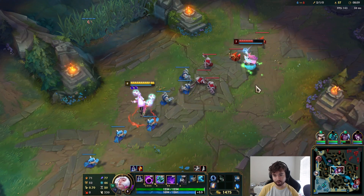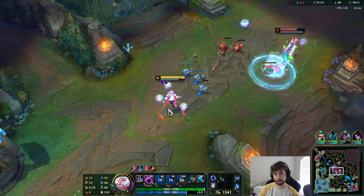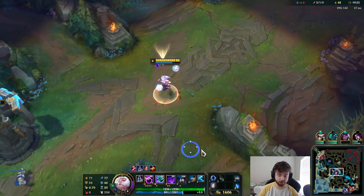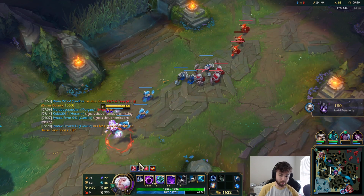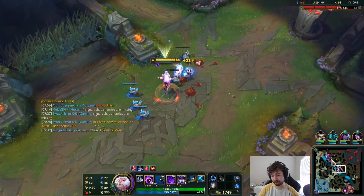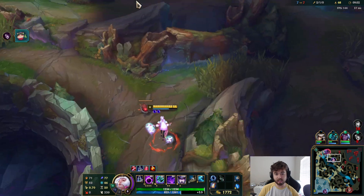I think her build path is still pretty normal — probably going for Luden's. She definitely doesn't have mana issues; I only have Lost Chapter and as you can see, I'm chilling. This is not really costing that much mana for me. How your ultimate works if you're new to Syndra: the more orbs that are on the ground when you ultimate, it deals more damage. So having two charges definitely means you can get quite a few orbs on the ground pretty quickly.